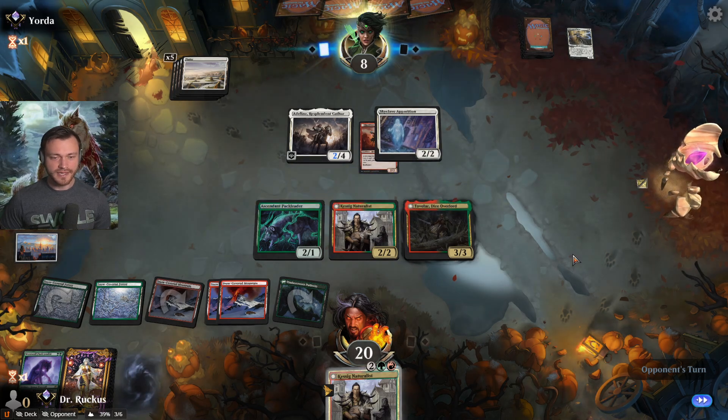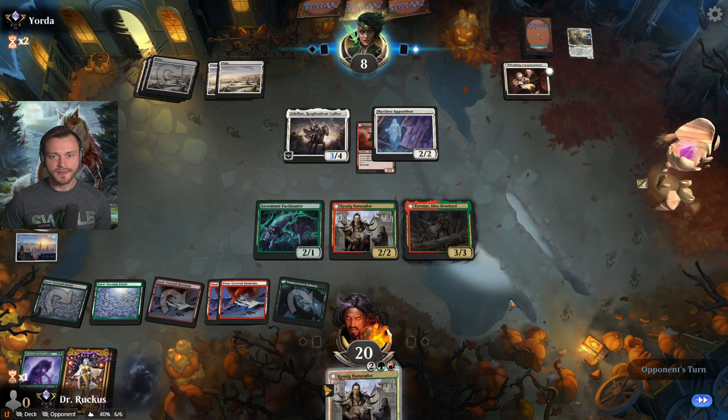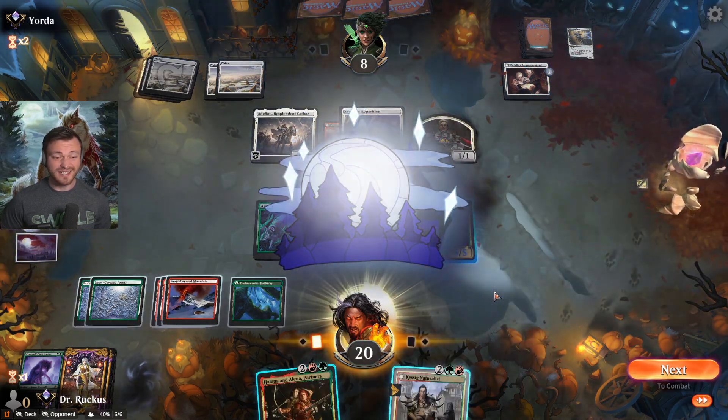Next turn we'll play the other Naturalist flipped, and then everyone gets huge. That's a slow turn for them — they get a 1/1, but this turn is going to be huge for us and we get Halana and Alena.